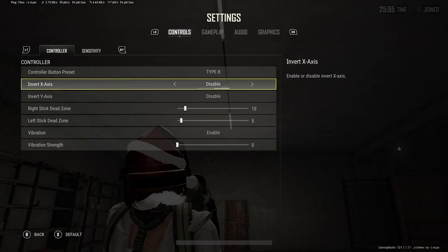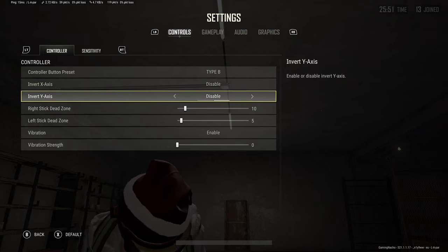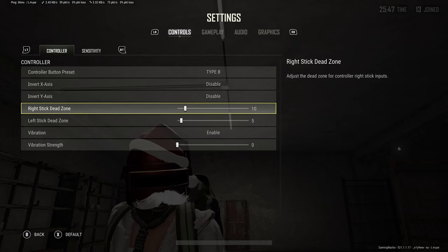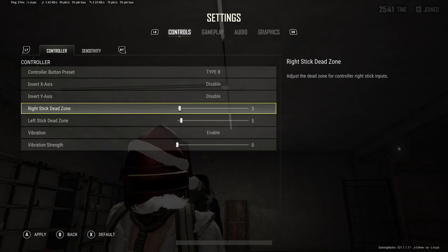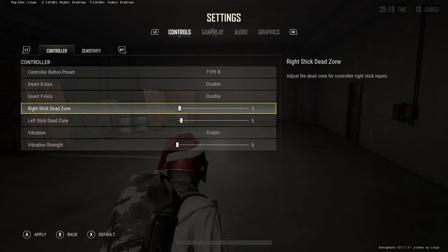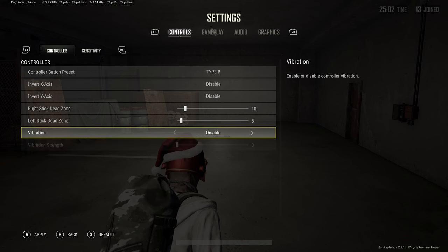Inverted X-axis and Y-axis — this is all dependent on if you use these. Some of you might be used to these from flying games; I don't use either. Right stick dead zone and left stick dead zone: both are independent on how sensitive your stick is. If your stick has a little bit of stick drift, you can see on the map when the stick is set to zero it moves by itself. Just keep adjusting slowly till the stick no longer moves. For me it's around 10 and 5 depending on how good your sticks are.